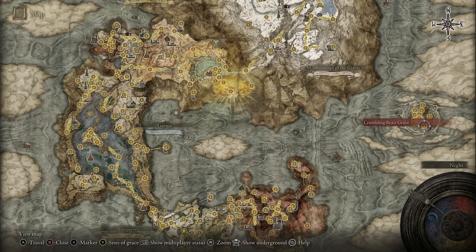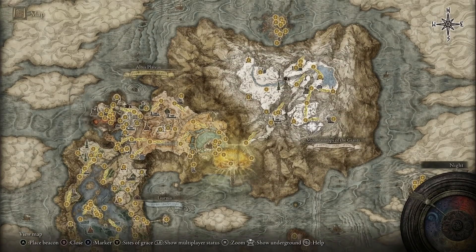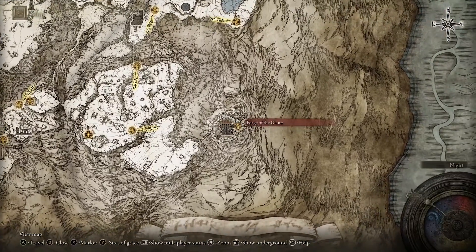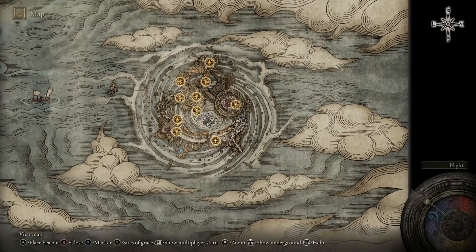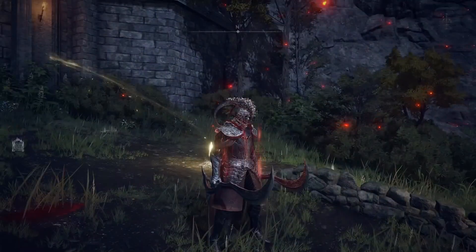To get to Crumbling Farum Azula, you have to make your way to Mountaintops of the Giants. There's going to be a lot of progression in the game. When you get to Foot of the Forge, you have to go through and take down the Fire Giant boss. From the Fire Giant boss, you need to head up to Forge of the Giants. You will need to talk to Melina, commit a sin, and basically make a lot of progress in the game. And then it will bring you over to Crumbling Beast Grave, where you just farm those enemies to get your hands on these swords.